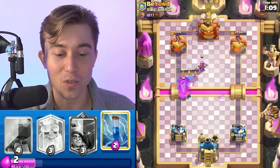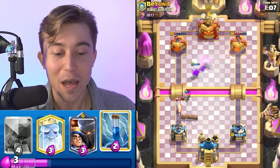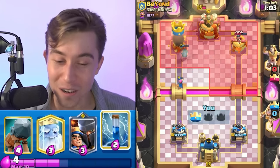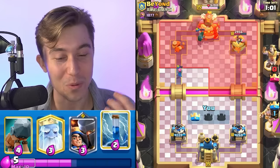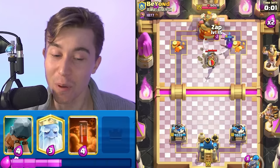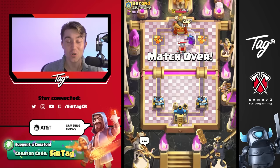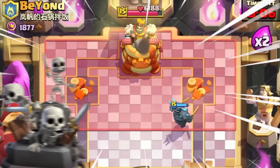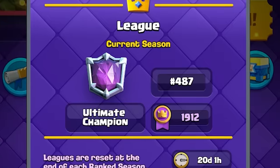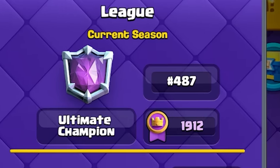As long as the Bandit can lock onto the Mother Witch, we're chilling. Stealing the tower right underneath your nose — we're going on to the next game. The punishing potential of Pekka is unmatched and this match was an easy snatch. This guy had a Tombstone and a Fisherman and still got destroyed in seconds. We've easily made our way up to 487 in the world.